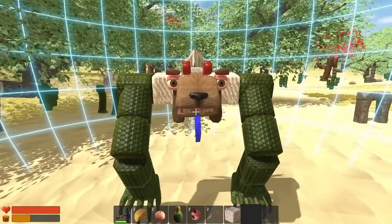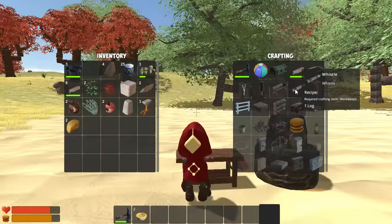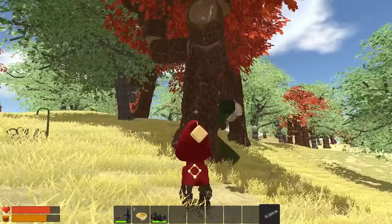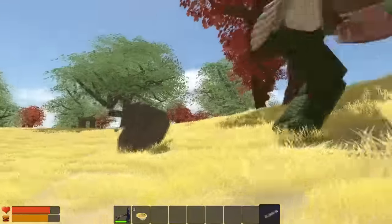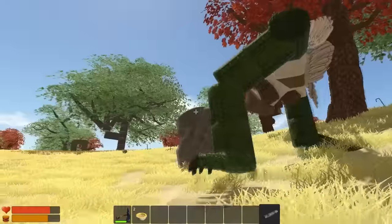Remember that it is recommended to attach a mouth, eyes, and legs. Whichever way you decide to obtain a creature, you can eventually use the whistle to order them to break down trees, rocks, and eggs, so you don't have to. As with ordering your creature to attack another creature, you can simply point the crosshair at a resource and right-click.